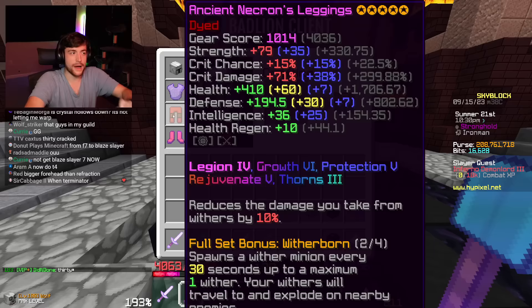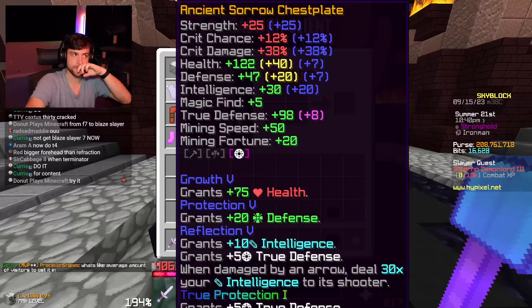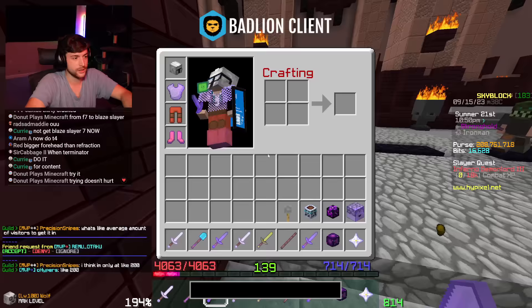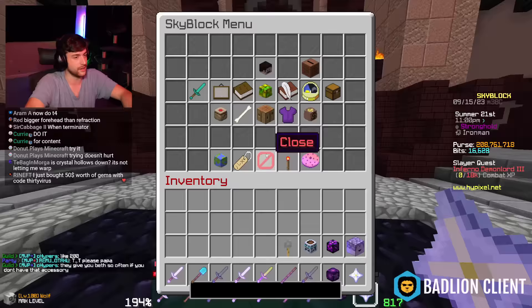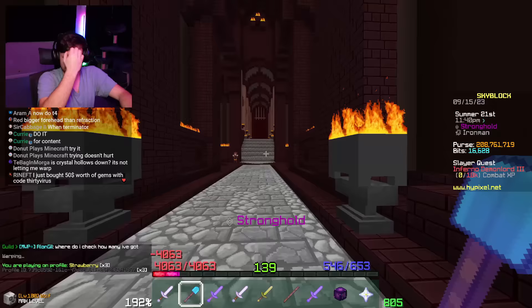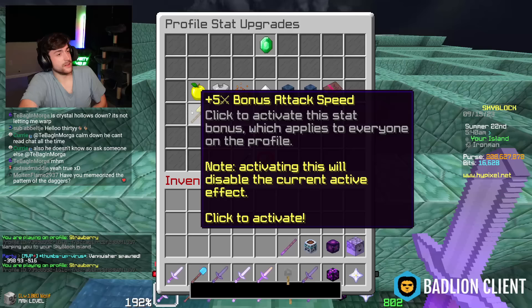We got a Flawless Opal on the chestplate and each dagger, and we have Reflection 5, True Defense — 142.69 true defense total while holding one of these. About 10 of that was Wolf, but you know what I mean. So put your bets in now — can 30 Virus kill a T4 Blaze? We're definitely stretching here.